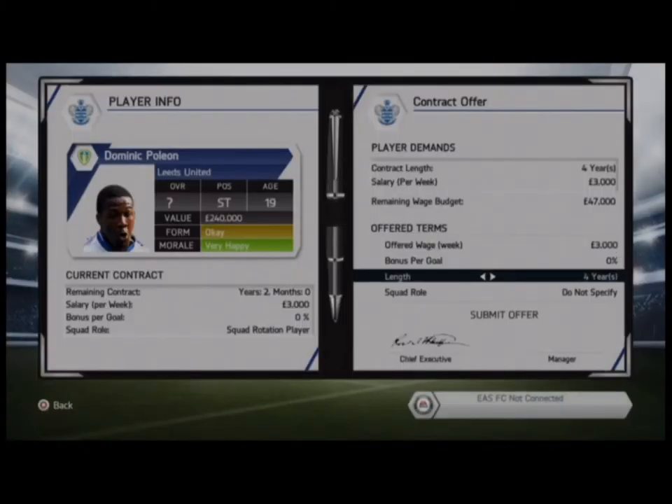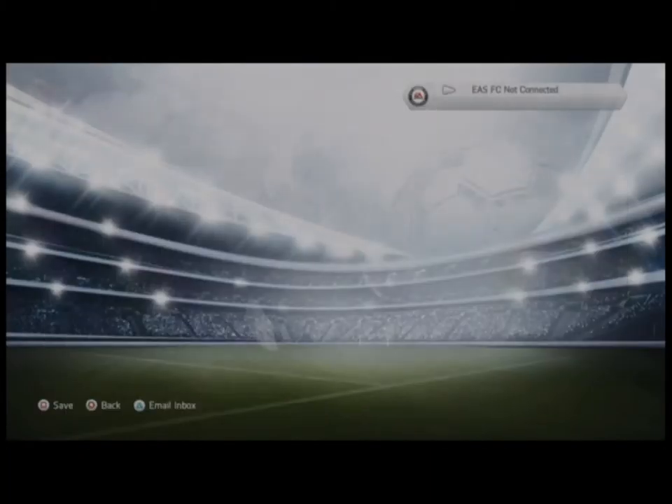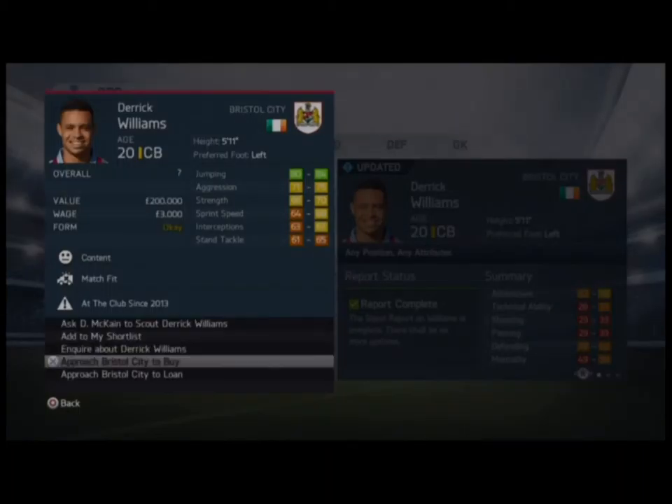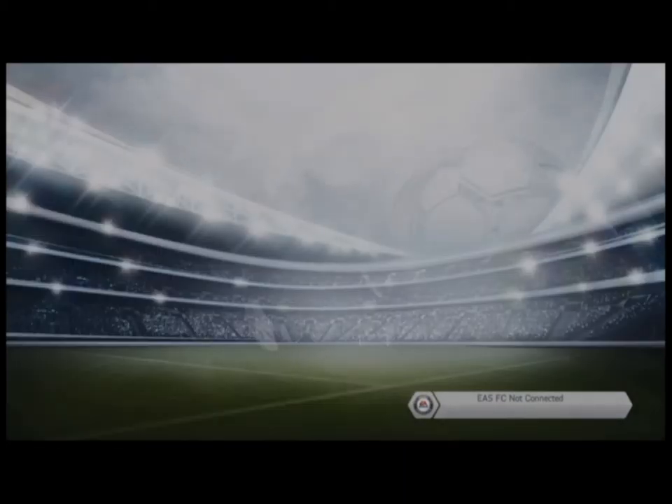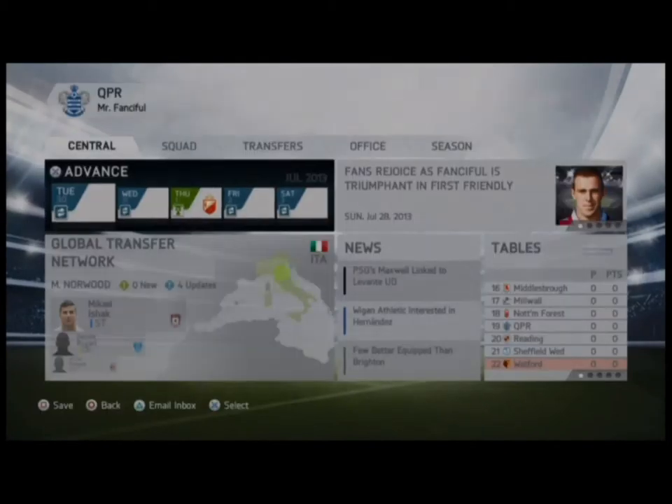You see here Dominic Polian — we were putting a contract offer in for him. And Derek Williams we did a loan offer. Both very young players and they do seem to have a lot of potential.